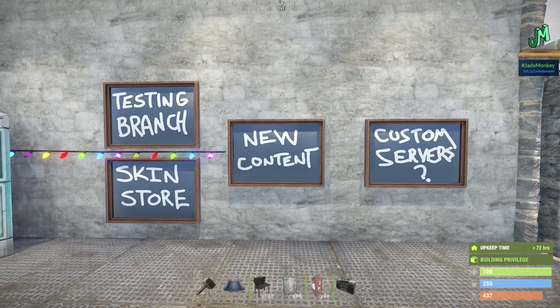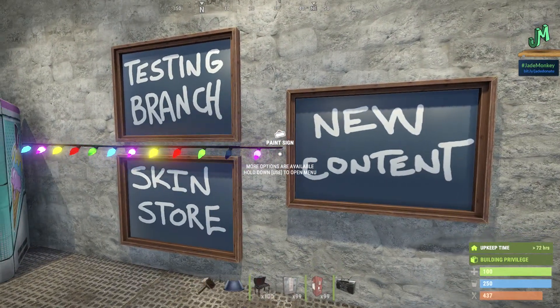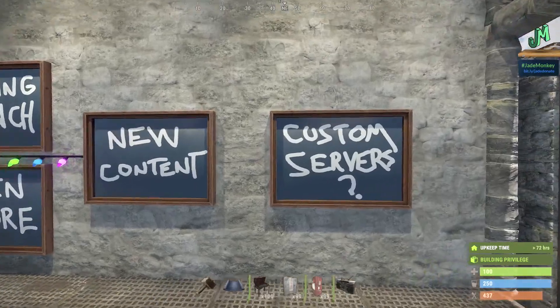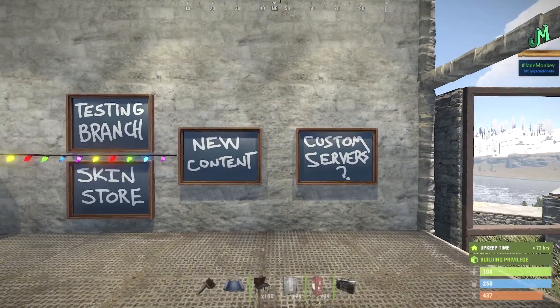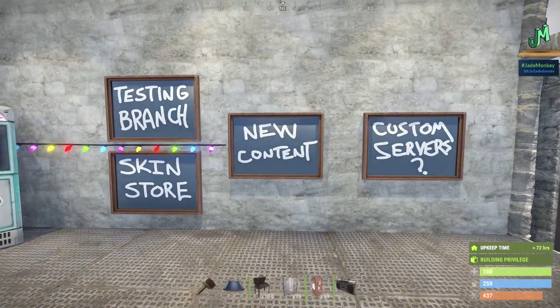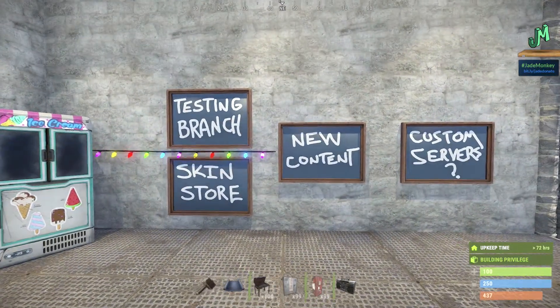It looks like custom servers will have to come first and brew for a while, and most likely we'll get new content before we see custom servers. As far as the timetable, we really don't know — I wouldn't expect it anytime soon. Maybe if we're lucky, one to two months, but that's a huge guess. We have to see how the memory constraints are working, get on the testing branch, and see how things are functioning. I would say much later — probably towards the end of the year is my guess.